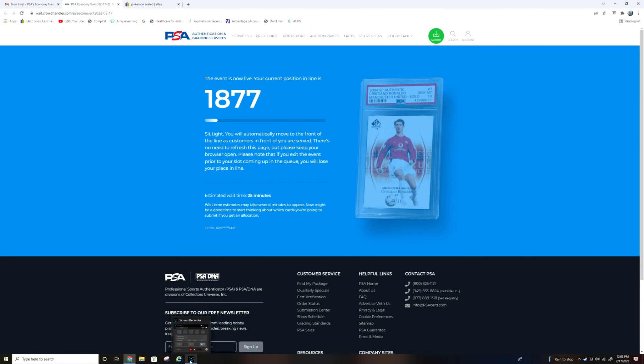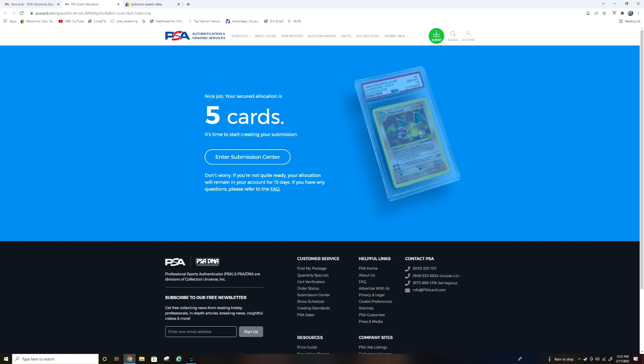So I did the PSA allocations lottery. This is my first actual successful attempt — my second one overall — and I was given a little 2,000 in line. I just waited. It didn't take too long, about 20-25 minutes for them to actually get to me. This is sped up, but it hit around 81 and then it just gave me my five allocations. So there I had my five and I was ready to submit my cards.